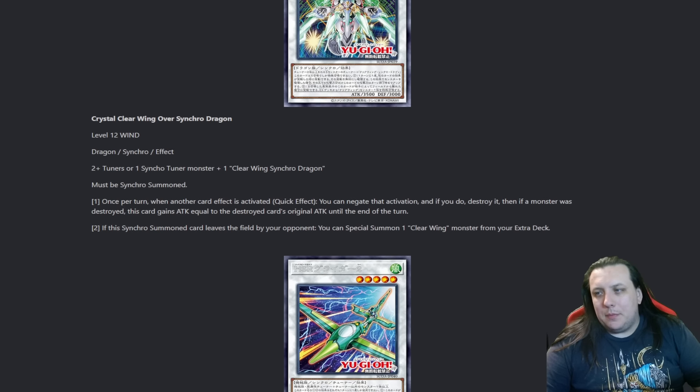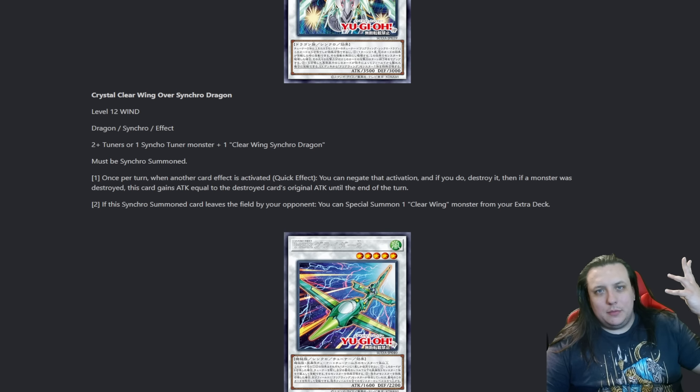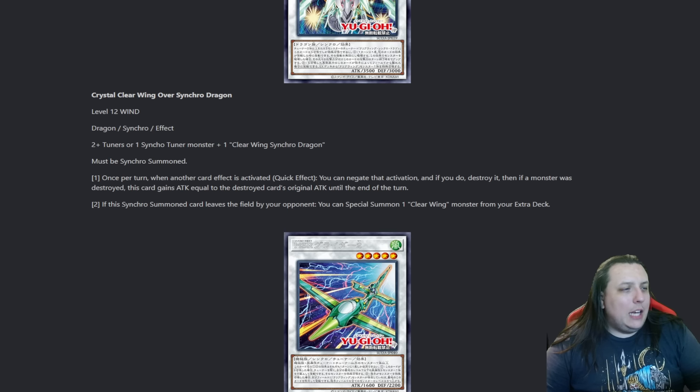It must be Synchro Summoned. Once per turn, when another card effect is activated as a quick effect, you can negate that activation, and if you do destroy it, then if a monster was destroyed, this card gains attack equal to the destroyed card's original attack until end of turn. So another Omni Negate that adds the Clearwing nods and absorbs attack. And if the Synchro Summoned card leaves the field by your opponent, you can special summon a Clearwing monster from your extra deck - that is an archetype of stuff we can get.